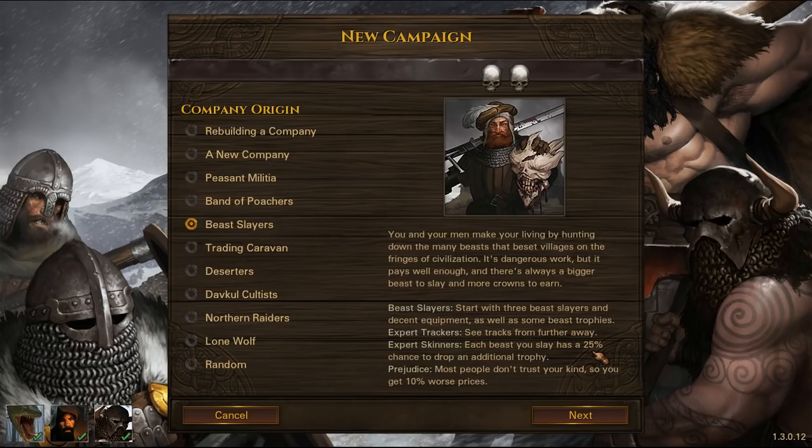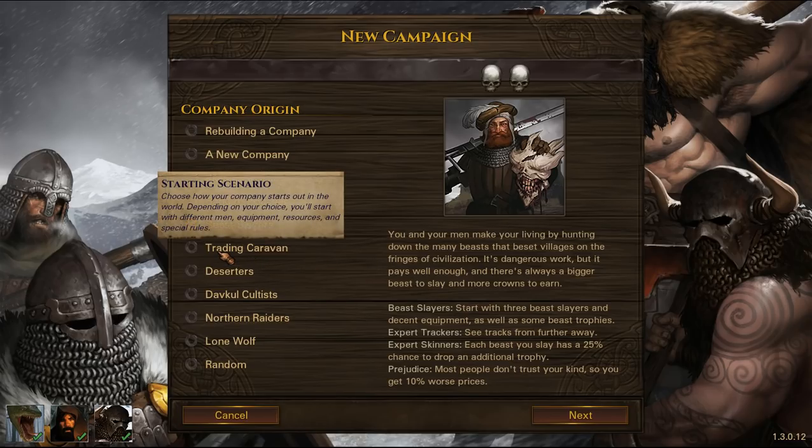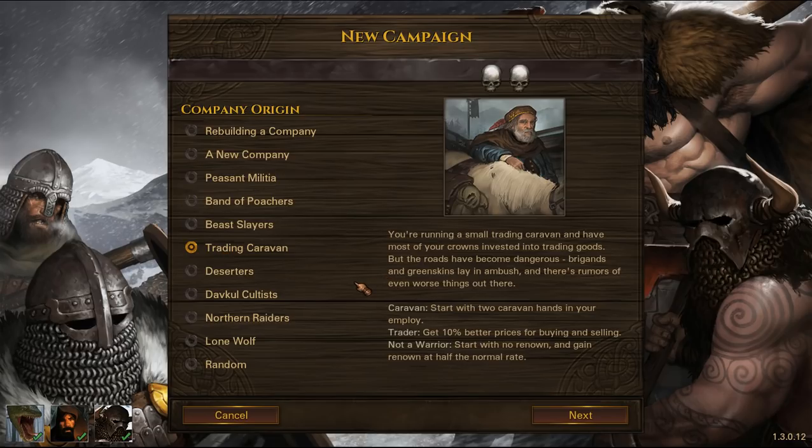You could kill a beast and get no trophy but then get the bonus trophy, or get a normal trophy and no bonus, or get both — and not knowing the odds of the initial roll, I don't know how this compares. Prejudice — most people don't trust your kind, so you get 10% worse prices. I think Splattercat's playing that one and having a great time. I'll try it myself later when I'm in the mood.